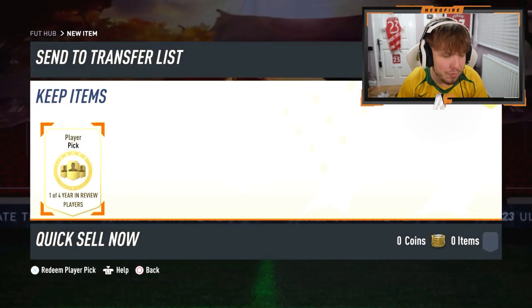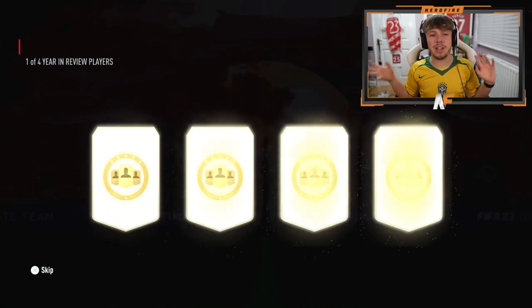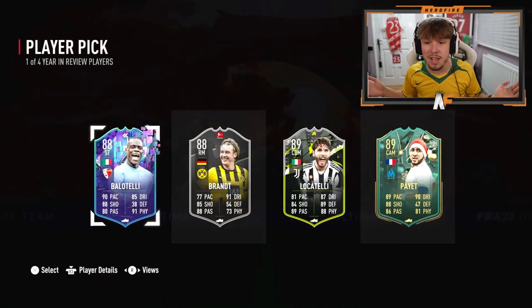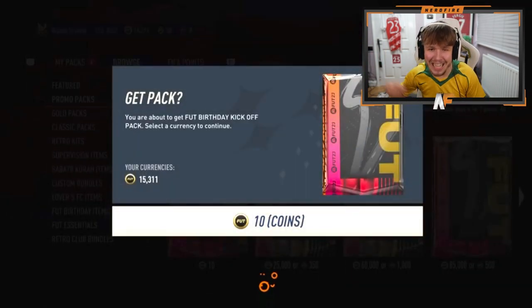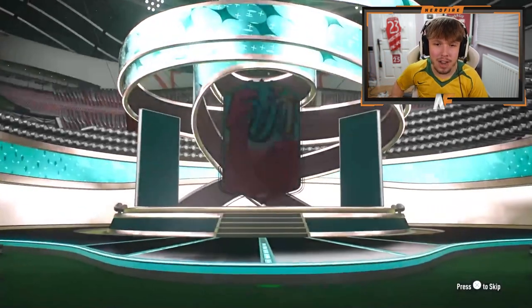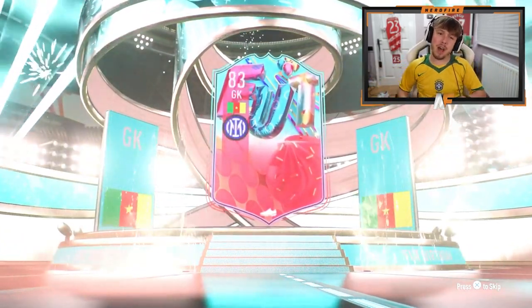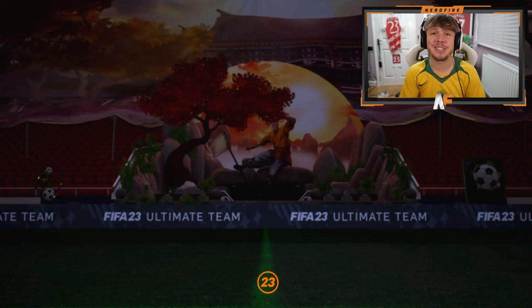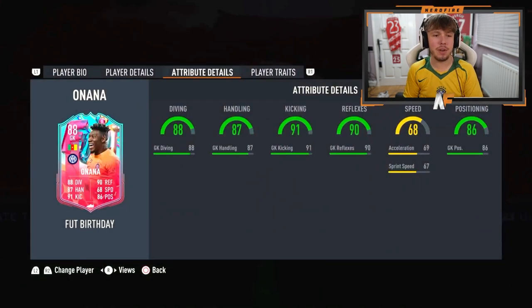All right, here we go. Year in Review from AJ — we haven't opened one of these today. Let's see what it's looking like. I haven't done mine yet and I do want to do mine just for the chance of getting like an Mbappe or something. Balotelli — that's not the worst one at all. He's gone straight for Piatt. That's not bad at all. 10 coin pack — let's see another Foot Birthday icon! Oh, Foot Birthday though — first Foot Birthday we've seen. We saw a Foot Birthday icon before a normal Foot Birthday, which is crazy.